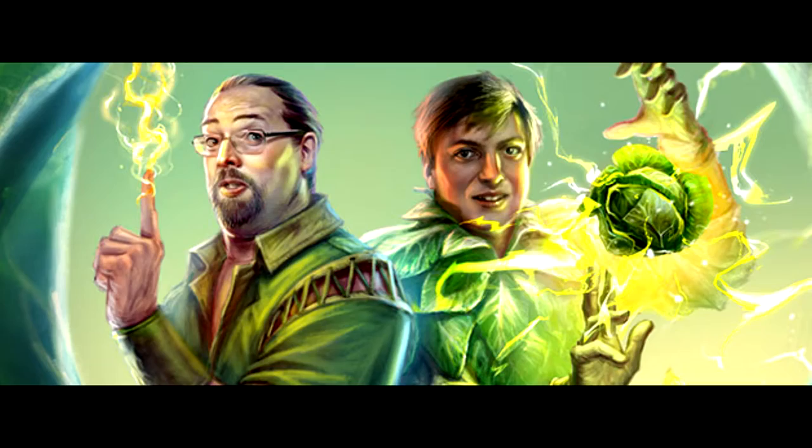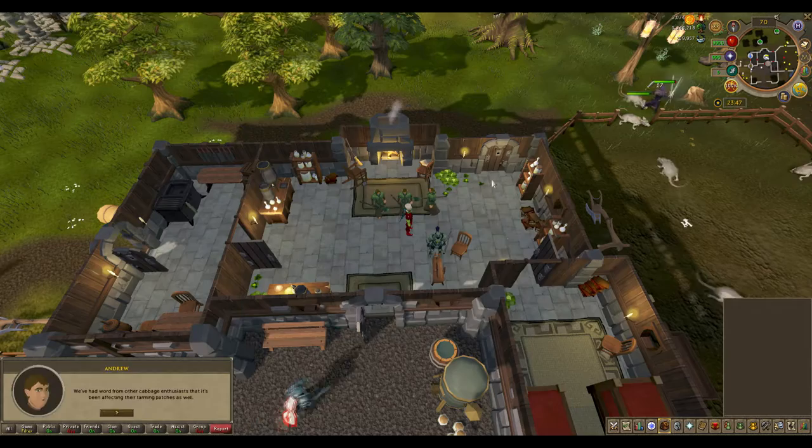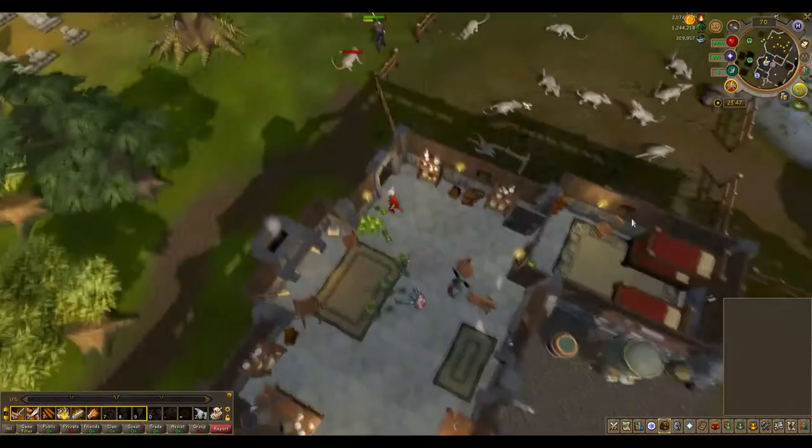To begin the quest, talk to the Gower brothers in their home southeast of the Varrock lodestone. The first thing you need to do is create a cabbage speak amulet. Search the food trough in the rat pit for the broccoli root.